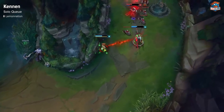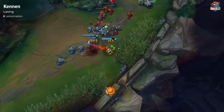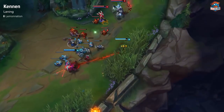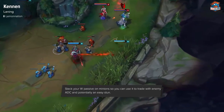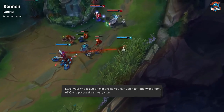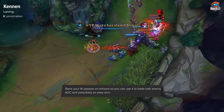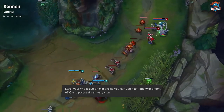Kennen is a solid pick in solo queue — nothing amazing, but he can definitely carry. You primarily want to pick him with Kalista. He synergizes extremely well with Kalista, and the Kennen-Kalista lane is probably the most brutal lane in existence. High poke AD carries like Ezreal or Lucian are also quite good with Kennen, just not nearly as good as Kalista.